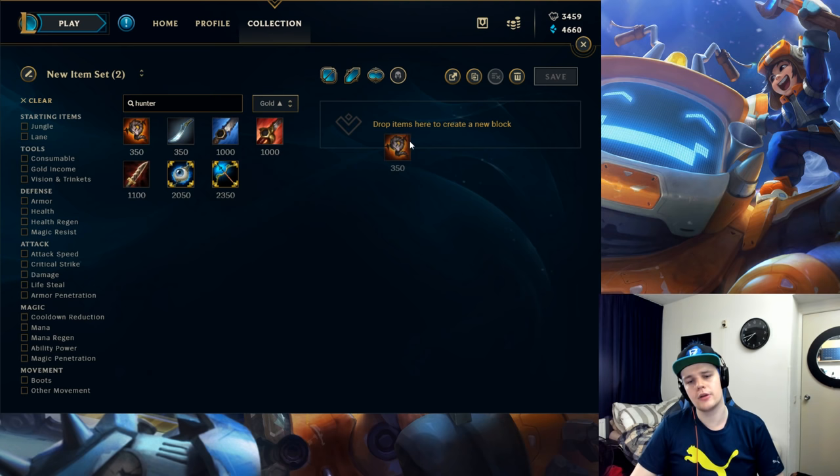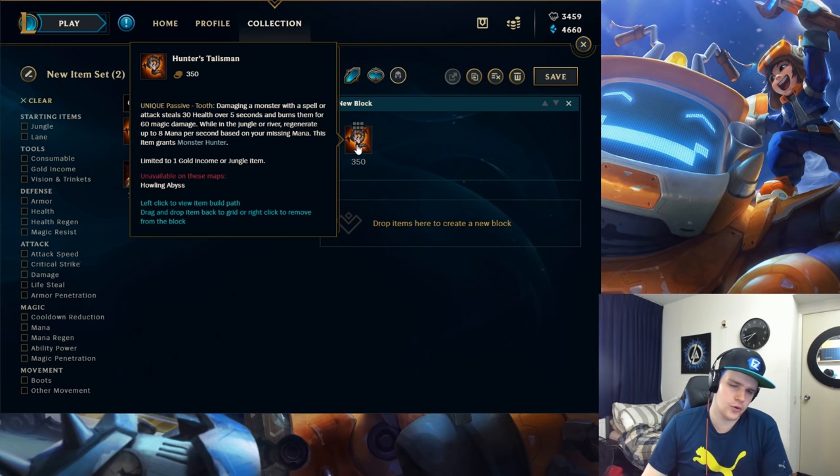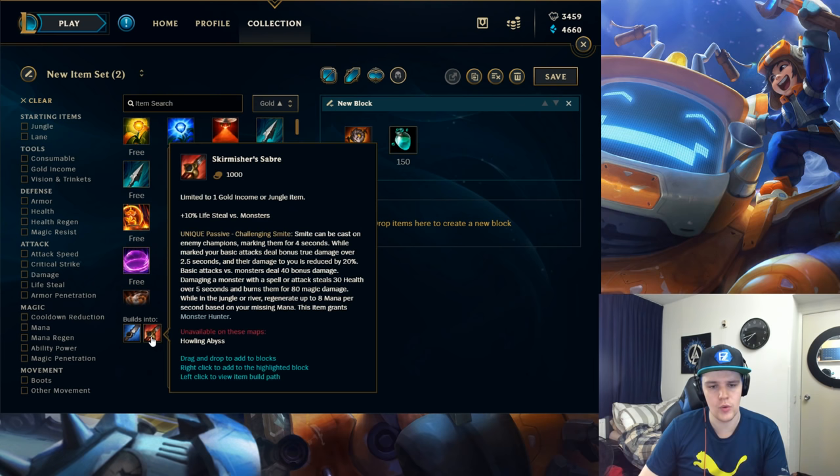For the item build, the best start is Hunter's Talisman. This lets you sustain and live through bigger camps like Krugs and Raptors easily, and you already have Consume to sustain. It helps you burn camps down more effectively. Follow it up with a Refillable Potion — that's your starting point.